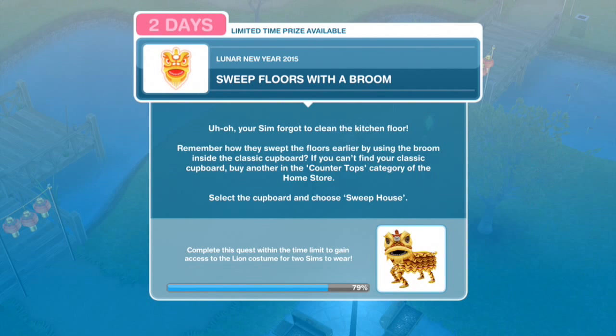Uh oh! Your Sim forgot to clean the kitchen floor. Remember how they swept the floors earlier by using the broom inside the classic cupboard? If you can't find your classic cupboard, buy another in the countertops category of the home store. Select the cupboard and choose sweep house.